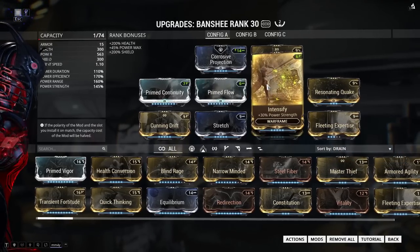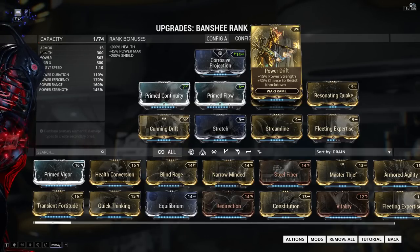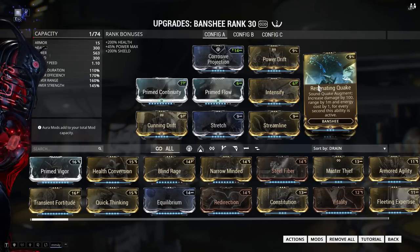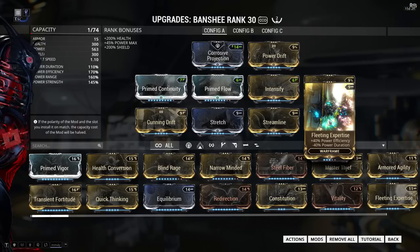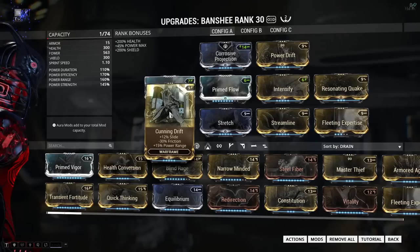For Power Strength I'm using Intensify and Power Drift, which is just enough to get you through 20 waves on Hydron. I tried swapping Cunning Drift for Transient Fortitude but the extra damage was in my opinion a little bit unnecessary for what I want to do with this build, and I also wasn't happy with the reduced range and duration. Next is Resonating Quake - perhaps the most important mod - because for every second that we Quake, the range is increased by 1 meter, it does 100 more damage, but it also costs 1 more energy. This stacks up to 20, so while it will drain a lot of energy at 20 stacks it will also cover a ginormous area and do a ton of damage. For Power Efficiency I'm using Fleeting Expertise at 2 ranks from the top to reduce some of the negative duration, and Streamline which almost caps me on efficiency, and finally Stretch and Cunning Drift for range.